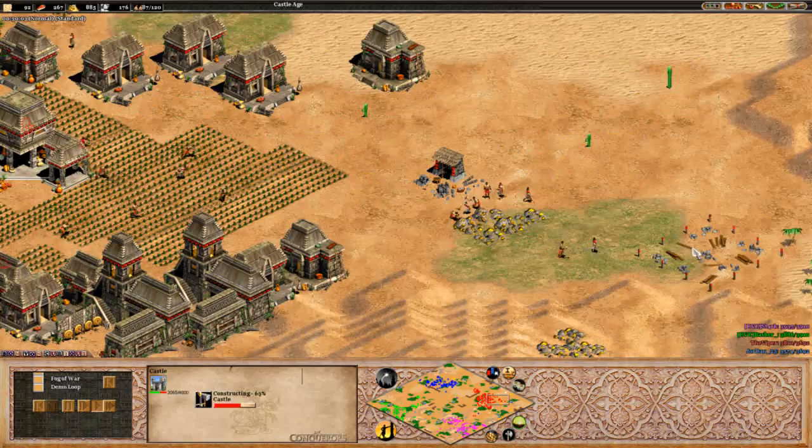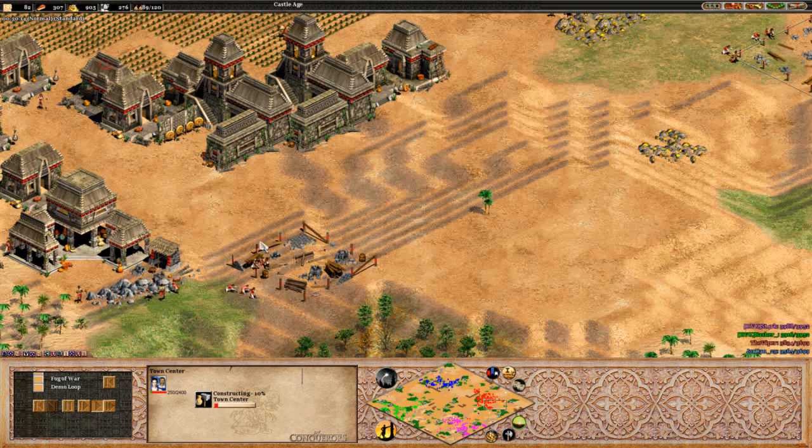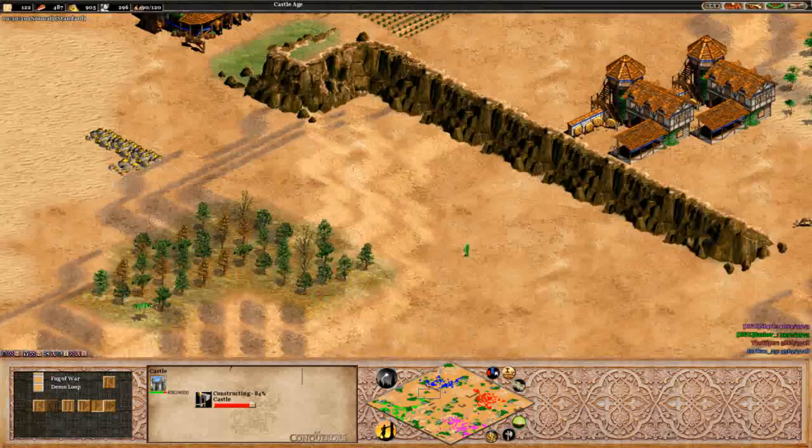Still two archery ranges for Viper right now. Saying that though, there is a castle coming up and another town center. So he's going up to four... five town centers actually - he's got another town center over here on the stone. That's really impressive, going up to five town centers. This is going to be a massive economy. Right now though, Stark and Hassan are actually in the lead on score.